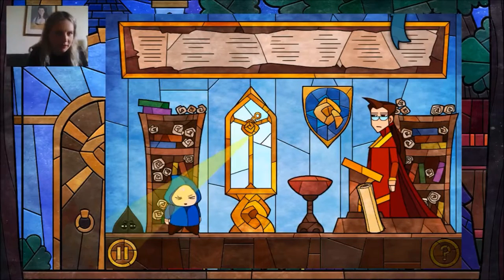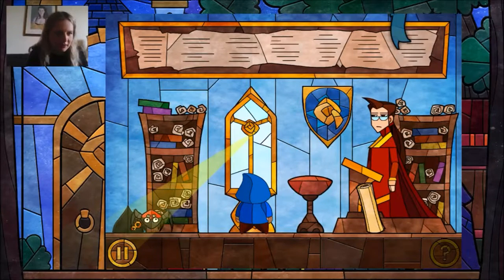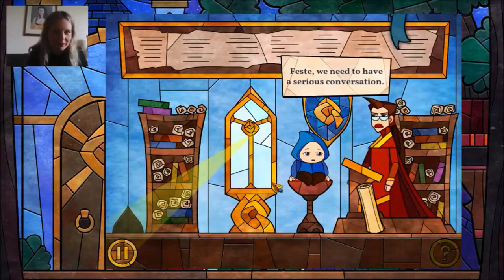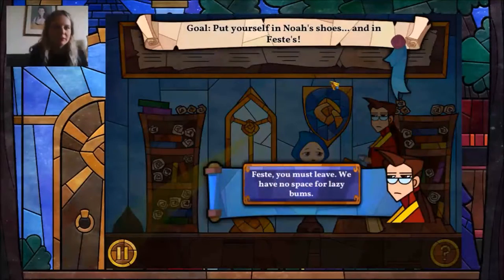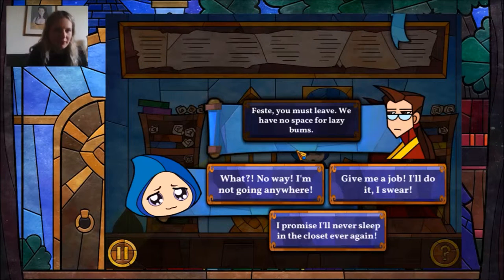I'm going to try clearing this window and getting some light from there. Scaring him up there, and then serious conversation time. No space for lazy bums. When you choose what you want him to say - so he promises he'll never sleep in the closet - it's clearly asking too much for the little guy.